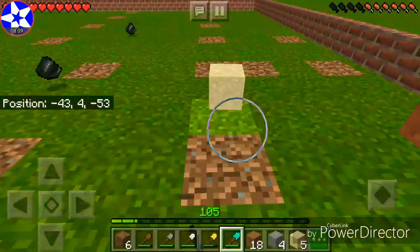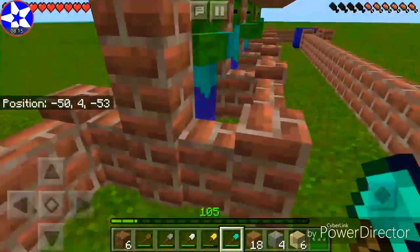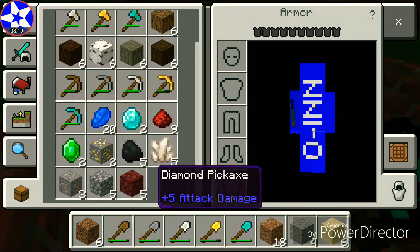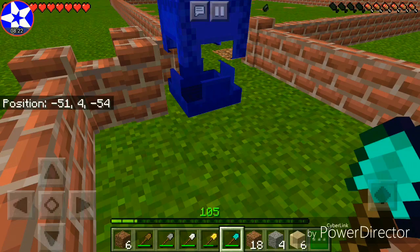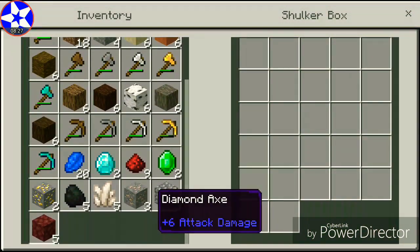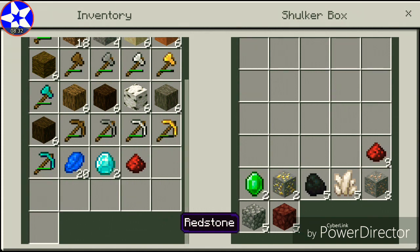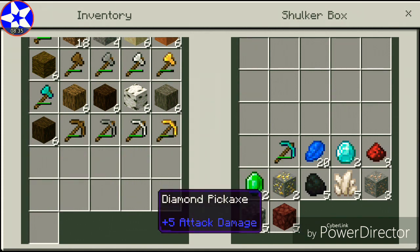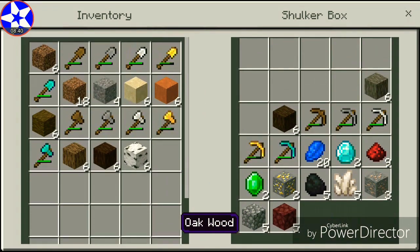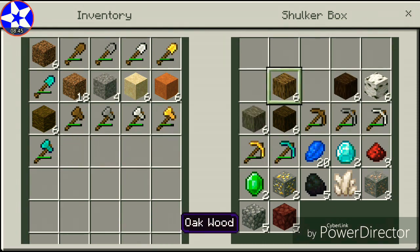Diamond tools are best overall. Oh god, my inventory's full — how am I going to get the swords? Oh, I have an idea. I can't fit everything into the shulker box — let's just throw most of my stuff out. Let's just do this.